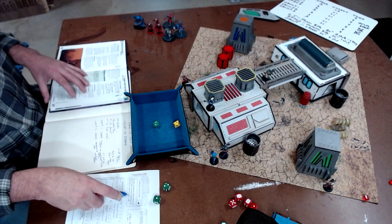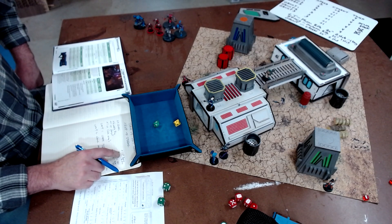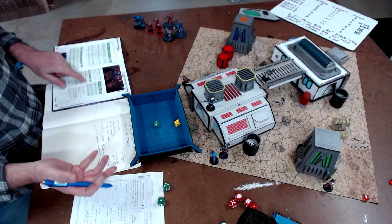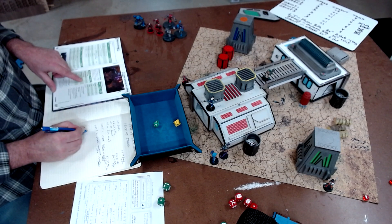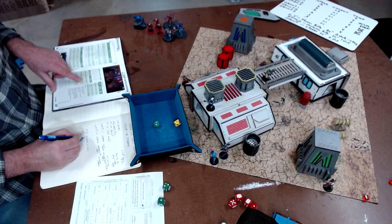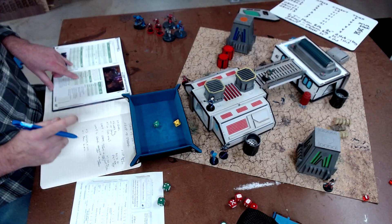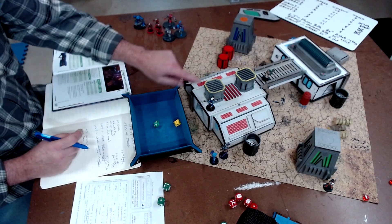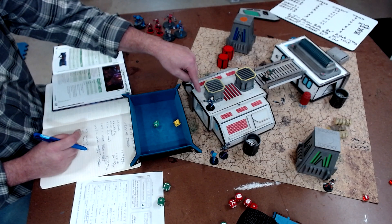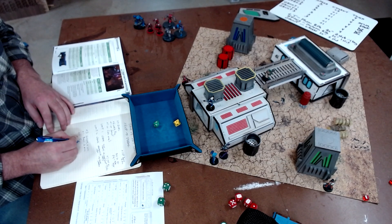Determine injuries - nothing. They survived it. Experience - for the red zone all characters gain plus 1 XP. Survived and won, so everybody gets plus 3 for surviving and winning, plus that bonus 1 to all. First character to inflict a casualty gets plus 1 - I think it was Huala. I will go back and look.